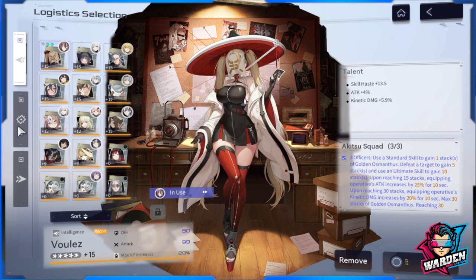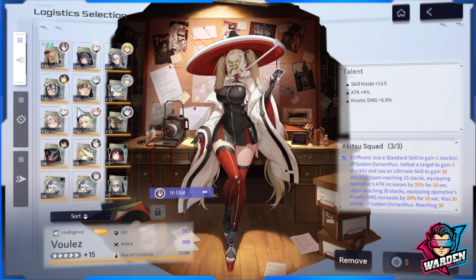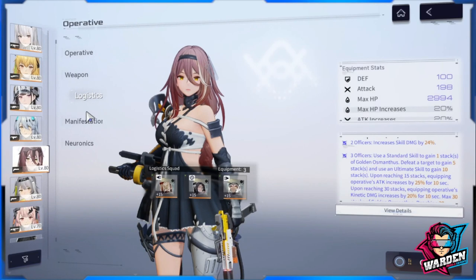For talents, attack is your best bet first. Second priority is alignment index — as I mentioned, it contributes to Davos Alignment, adding damage buffs for every 100 alignment index your operator has. If you want to retain only one stat, skill haste is also an option depending on your playstyle, but my recommendation is attack and alignment index. The third stat would ideally be kinetic damage, though it's very hard to find.